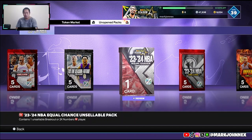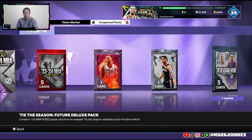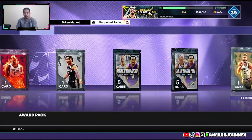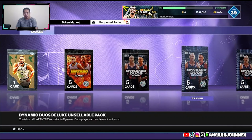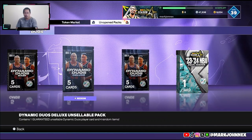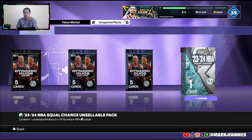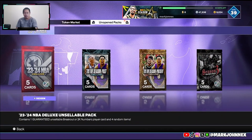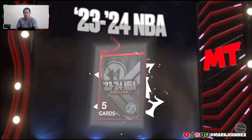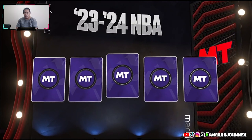We got the Series 2 Season Rewind equal chance pack - that's the Ruby, the Amethyst one. I don't mind these players, I will get them when I need empty. We got Jason Tatum too. What I'm most excited about is this equal chance Series 2 Season Rewind Series 2 diamond equal chance pack, and we got two Dynamic Duos Deluxe black and base packs. Without further ado, let's start with Series 1 Season Rewind pack.